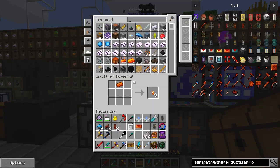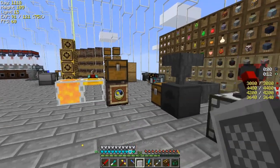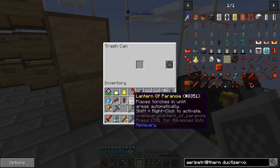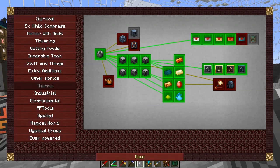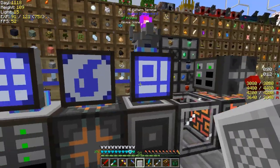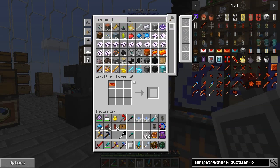That actually completes that quest. The next one up will probably be a more difficult one. In terms of the reward - we can't get these to work anyway, so let's just get rid of it. Let's press F4 and claim that reward. The next one is resonant - we've got to make a resonant flux duct and a resonant servo. That's no big deal, we can do that straight away. I've got enderium, at least in powder form.